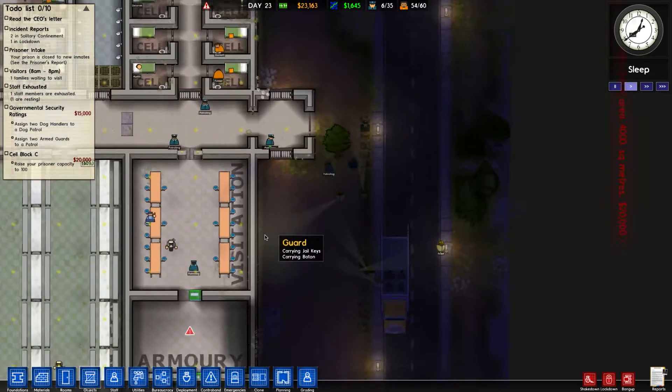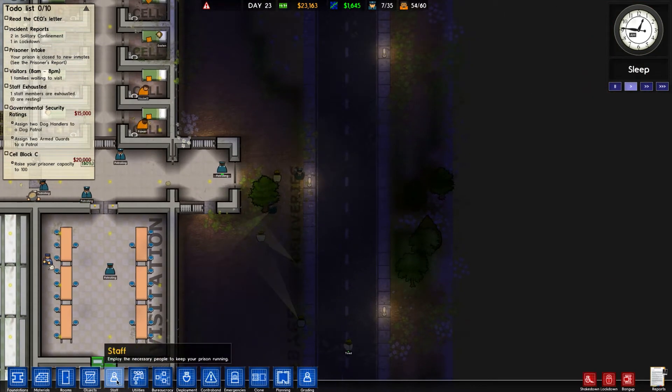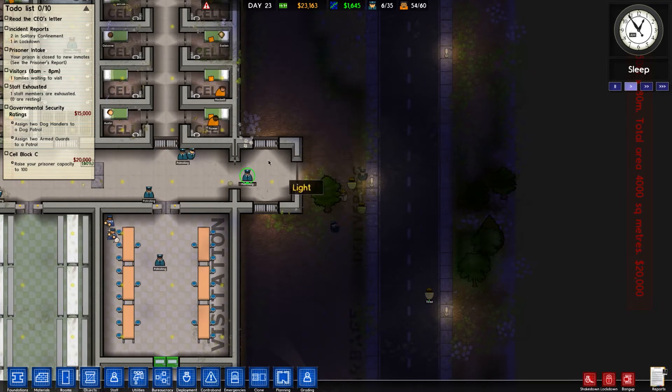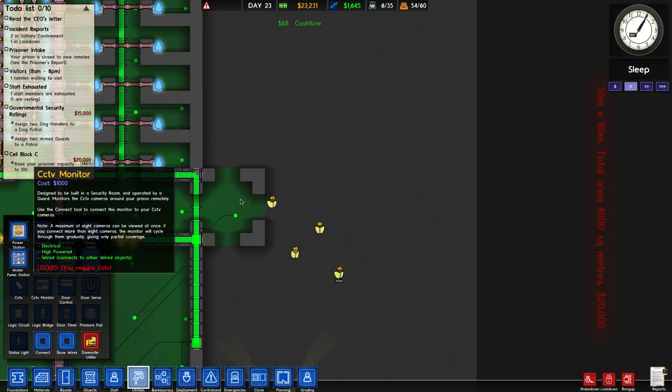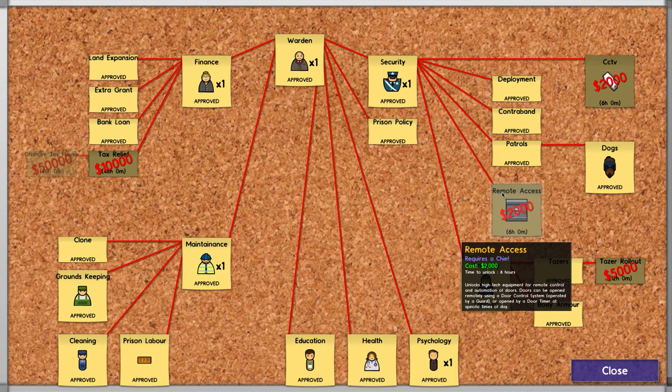I really want to look at the front of the prison — it bothers me. I wouldn't mind having it be like an access door situation, like a little room where one door activates and only one guard operates it. Looking at bureaucracy, remote access unlocks high-tech equipment for remote control and automated doors — doors can be opened remotely by a door control system operated by a guard, or by a door timer at specific times of day. I like that.